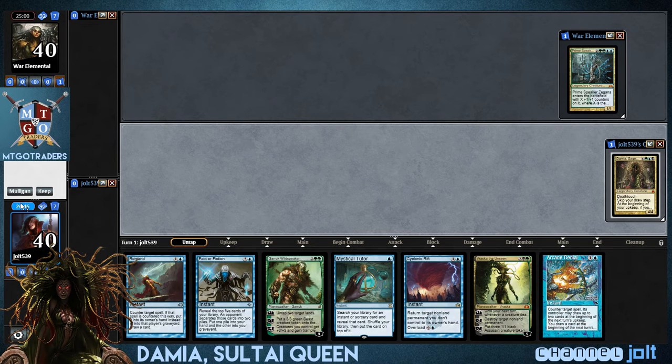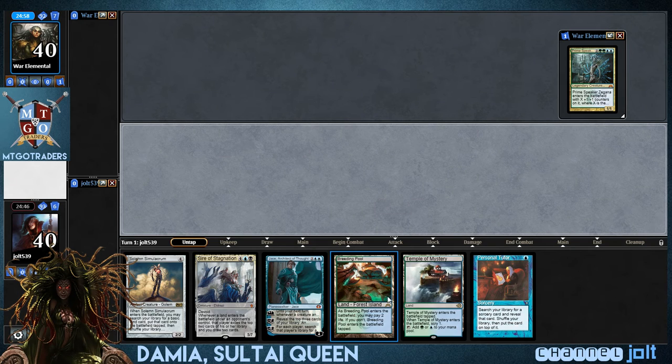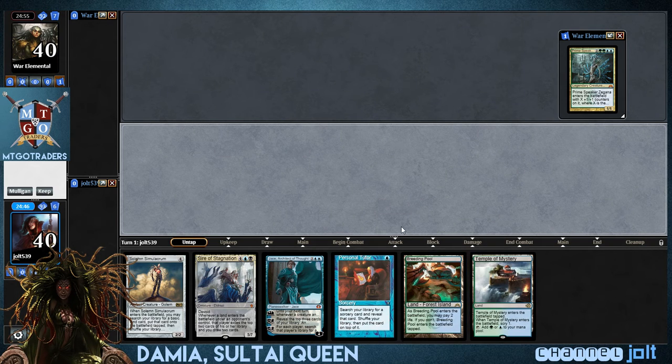Yeah, we're gonna go mulligan, man. I'm not really feeling a no-lander on this one. We got Jace, Breeding Pool, Temple of Mystery, a little bit of Personal Tutor action, got some Scry action. We got some Solemn, we got a Sad Robot over there. Yeah, we'll go ahead and keep on this one.